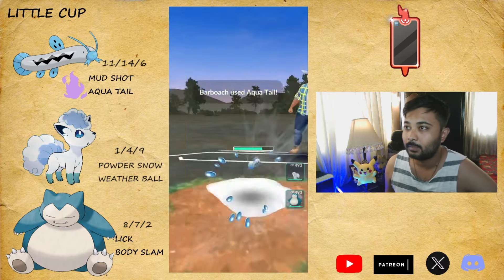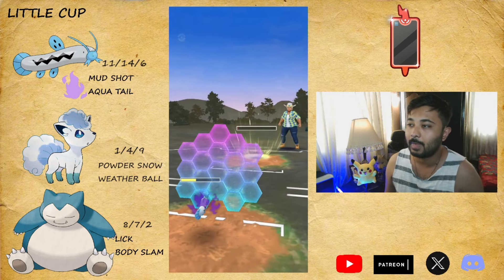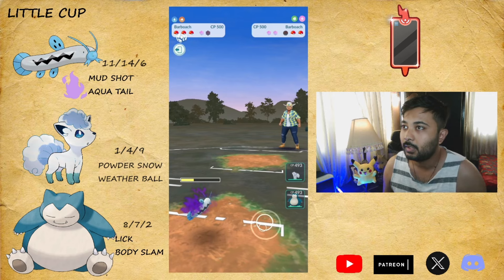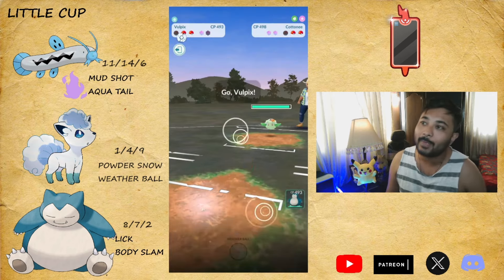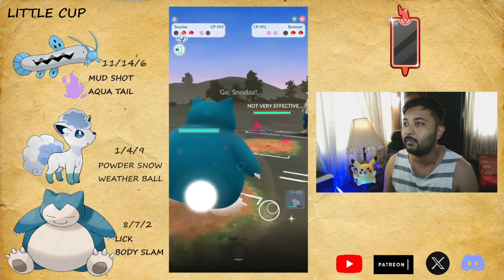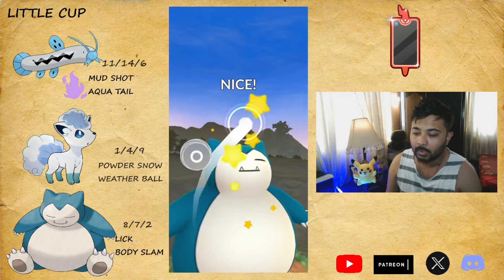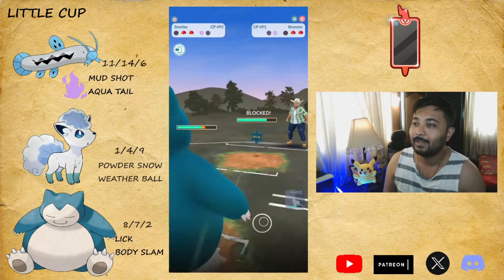Let's go for this Aqua Tail - look at the damage from Shadow BB against a normal BB. My BB is better than yours! Just joking, no disrespect. I couldn't swap - it was Cottony with Razor Leaf. Now we're a shield down and they've got Bronzer. I don't think we would have won either way.